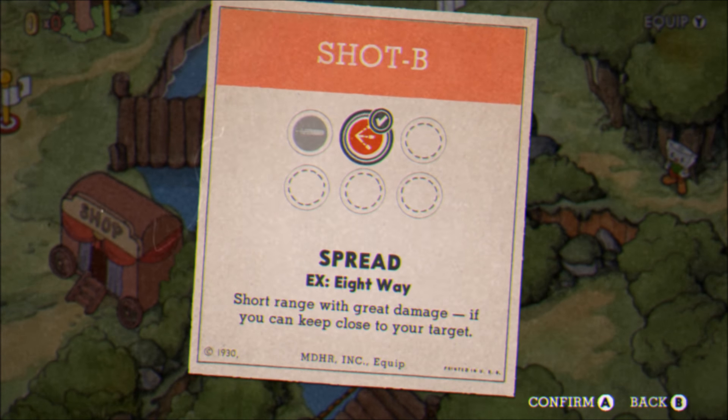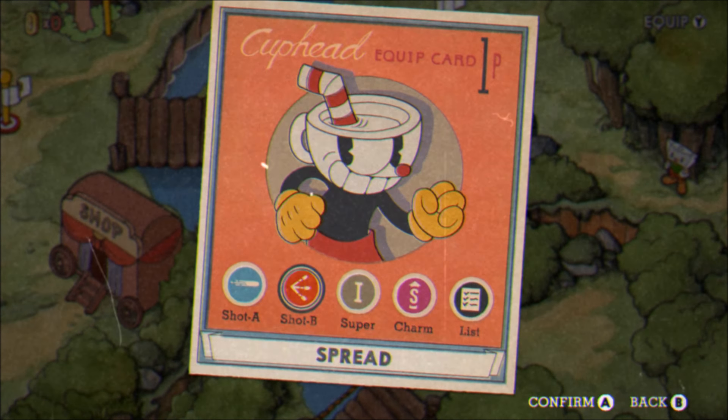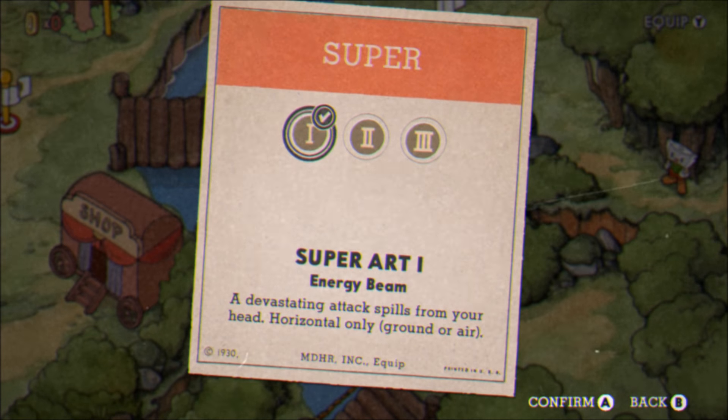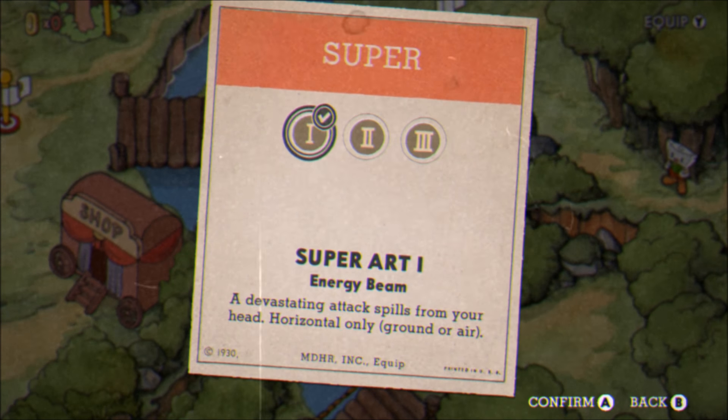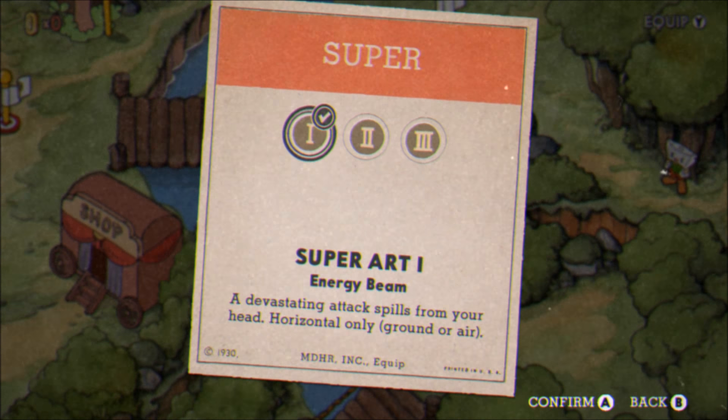Keep the bosses guessing and constantly switch to the shot that is ideal in that moment. I usually stay away from charms that give an extra hit point and favor those that allow me to deal more damage — like Coffee, for example, as it constantly builds your super meter. I like the Energy Beam or Milk Kamehameha for my super because the damage output is unmatched.